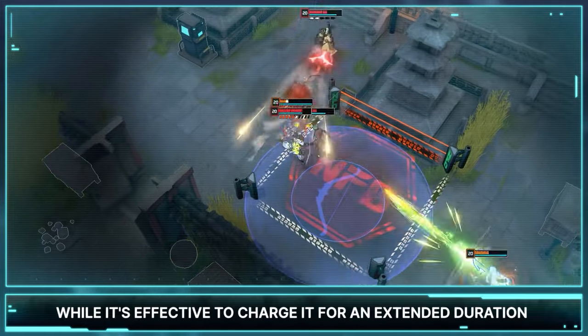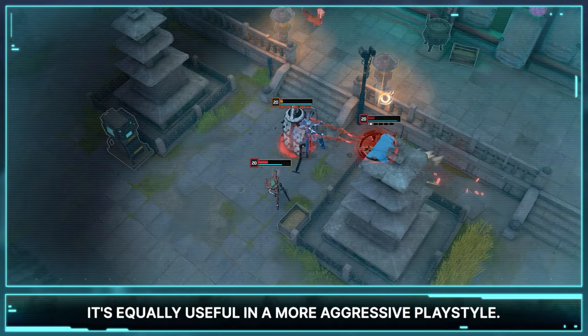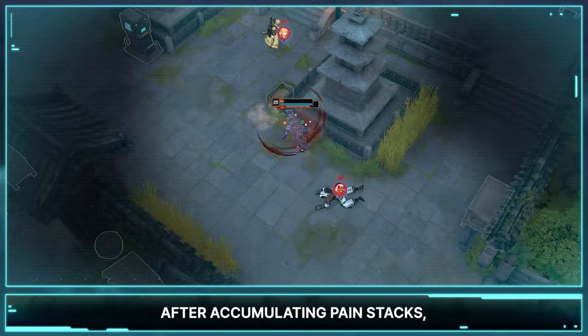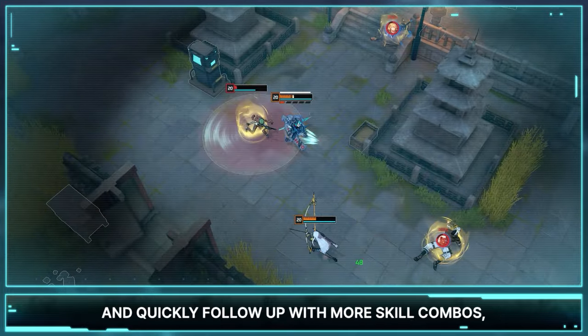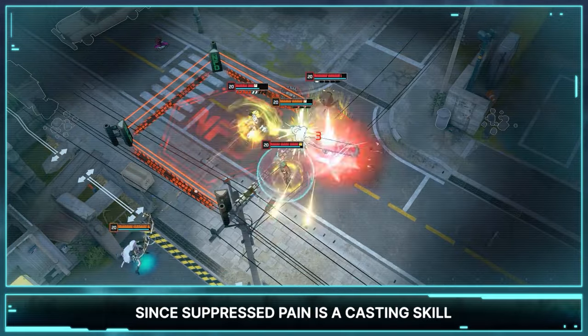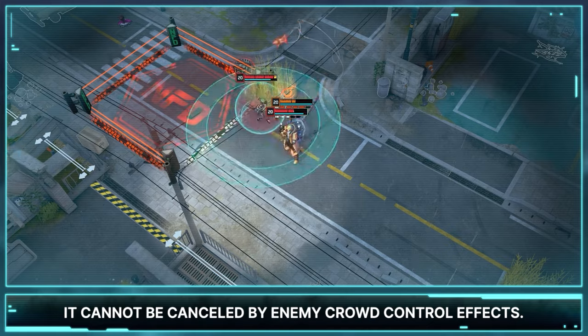While it's effective to charge for an extended duration to reduce incoming damage and maximize healing, it's equally useful in a more aggressive playstyle. After accumulating pain stacks, you can reduce skill cooldowns with a short charge and quickly follow up with more skill combos, making it a highly versatile skill. Since Suppressed Pain is a casting skill rather than a channeling one, it cannot be cancelled by enemy crowd control effects.